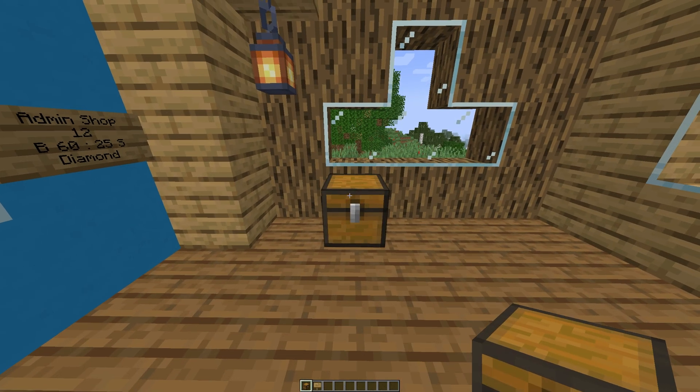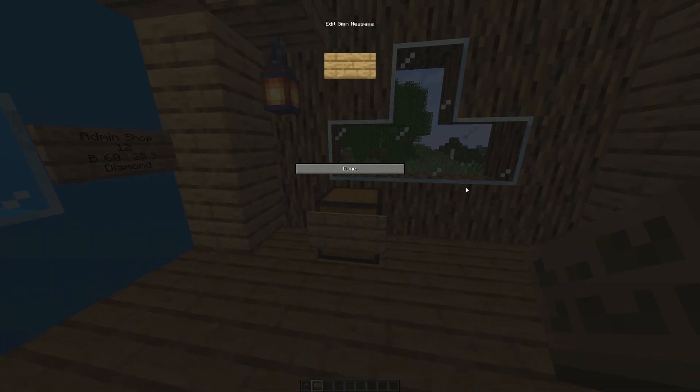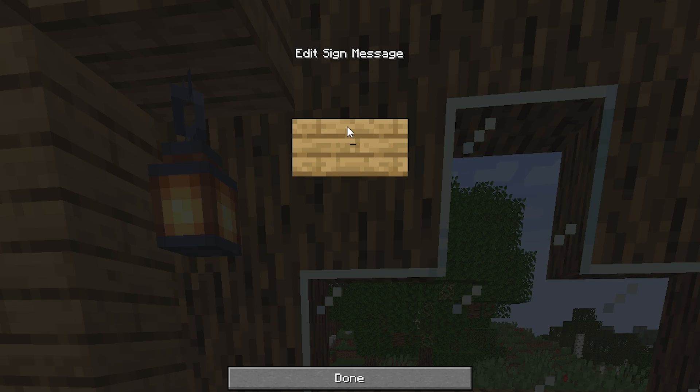Let's start with a normal chest. You can put the sign pretty much anywhere — I'm going to put it on the front because I think it looks best. On the sign, leave the first line blank and go straight to the second one. This is where you put the amount you want to sell, so let's say we want to sell 10 of an item — put 10 right there. Then on the next line put a capital B, a space, and then the buy price. So for example we'll put 50.